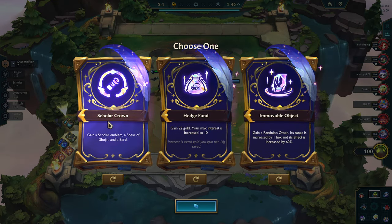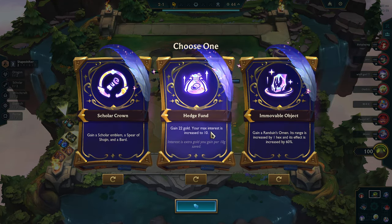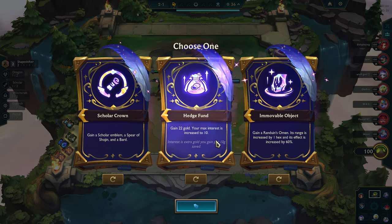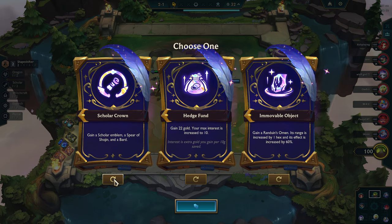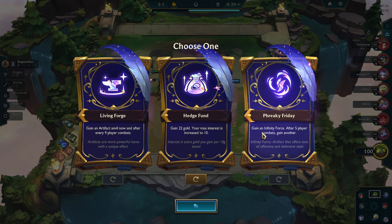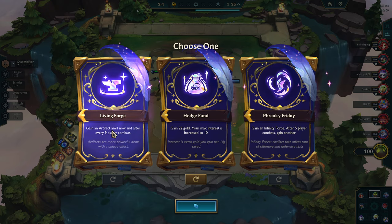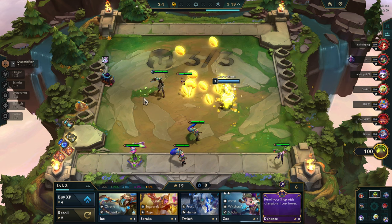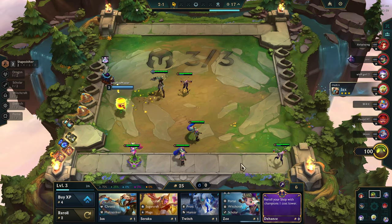Okay, so we have a Scalder Crown. Runen's Omen — its range increased by one hex, its effect is increased by 60%, gained 22 gold, and your interest increased to 10. Oh my god. Gain an Infinity Force. Gain an Artifact — no. Let's go for the gold. Increase interest to an absurd amount as well.